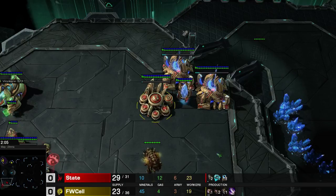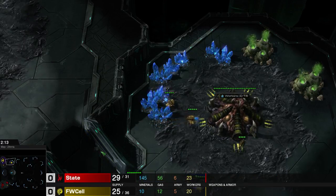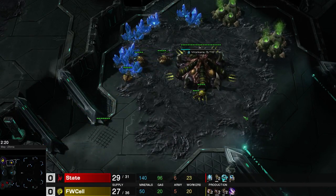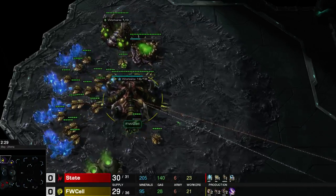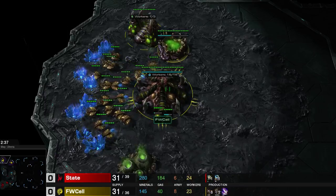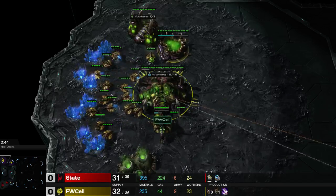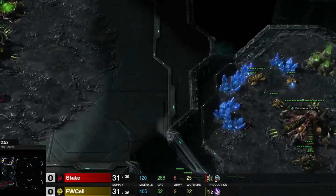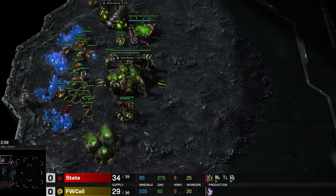Yep, there we are — two adepts coming out. We've got some zerglings on the way. He does have speed and he's still mining on one gas, but I feel like that's more of a mistake than something he's trying to do. Maybe he thought State was gonna do some crazy attack and needed earlier gas. The adepts are here and they're already raining terror on the drone line. The mothership core is here as well.